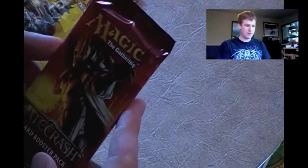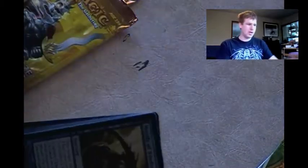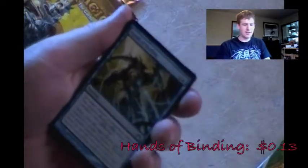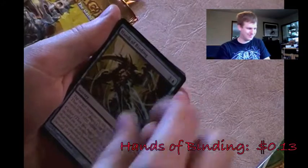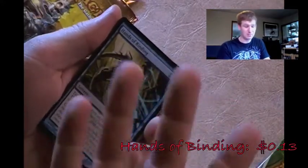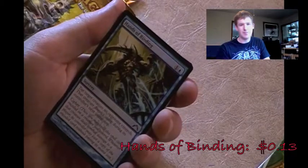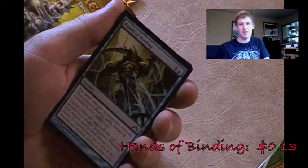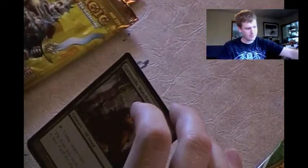Now we're moving on from Return to Ravnica to Gatecrash, and we're opening the Sunhome Guildmage from the Boros guild. What a way to kick it off - we've got Hands of Binding. It's not great in my opinion. I have two and a shiny of this card, I don't use it, I don't need it, let it pass.